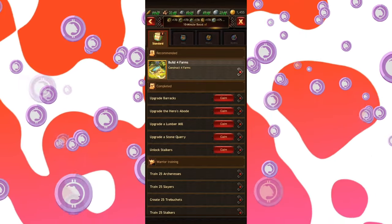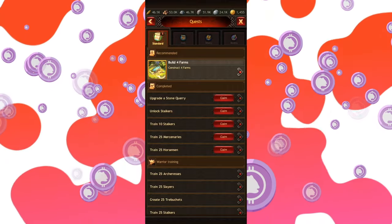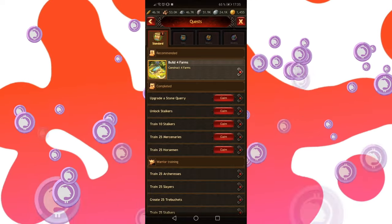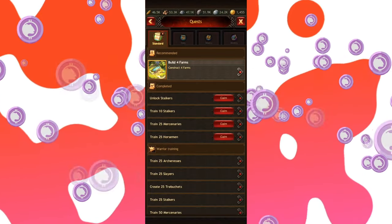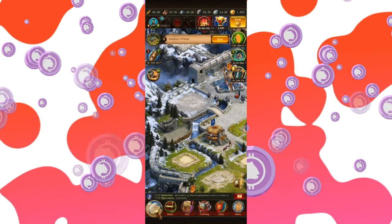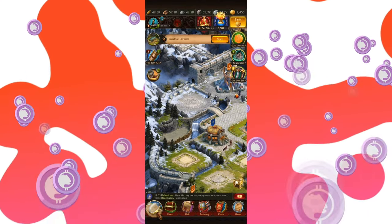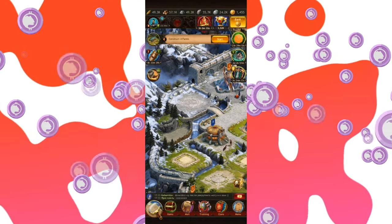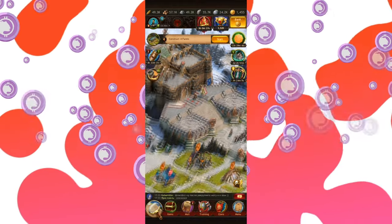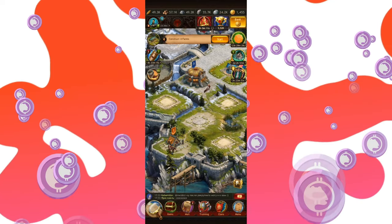Those quests are usually very generous with rewards. You can get some hero experience, some resources, or even marks of resolve, some gold. This is definitely something I would weigh heavily, especially in the very beginning where you need to upgrade the palace — which requires upgrading a lot of other buildings — meaning high resource consumption. So besides upgrading the production buildings, completing quests is a great way to add to it.